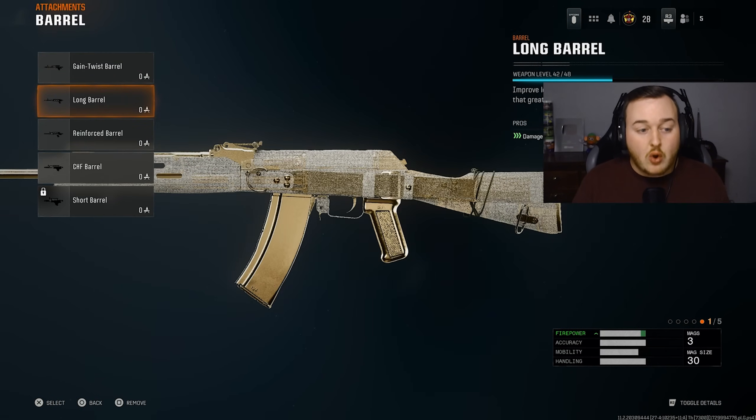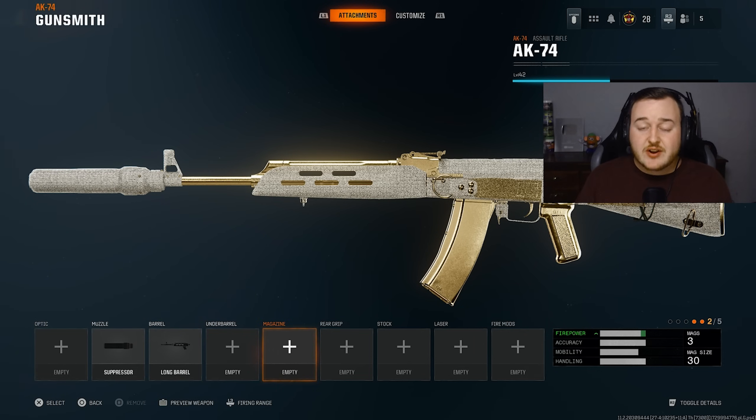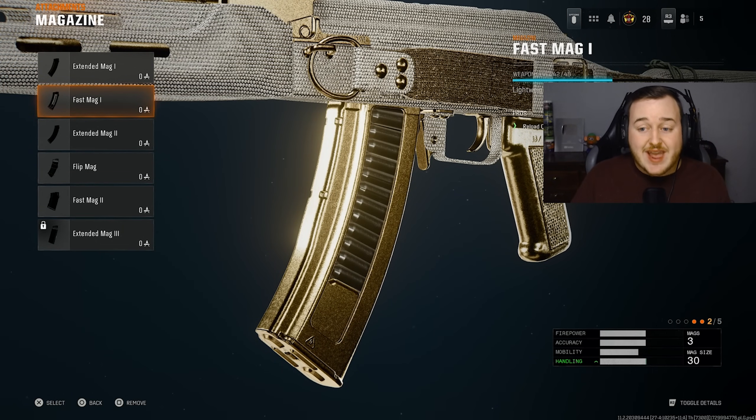For the barrel on the AK-74, we're running the long barrel to increase time to kill on the hardest-hitting assault rifle in Black Ops 6. Our bullets travel further and hit harder, making longer range gunfights easier while also having a faster time to kill up close. For the magazine, we're adding on the fast mag — the AK-74 doesn't have the best reload time, so we want to increase it so we can reload fast and get back into gunfights.